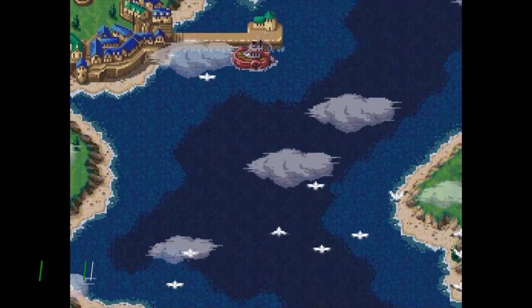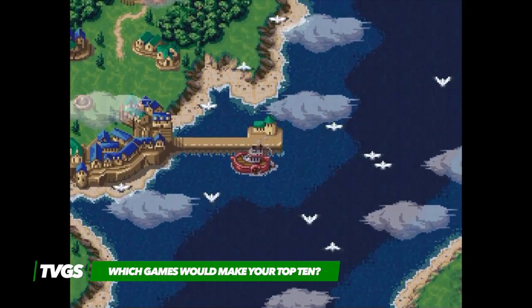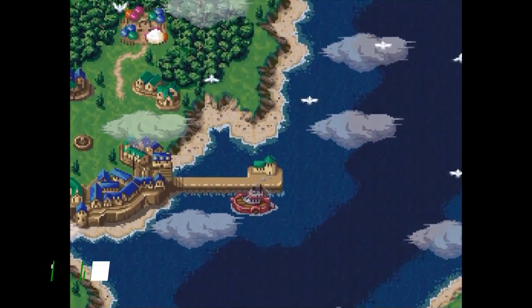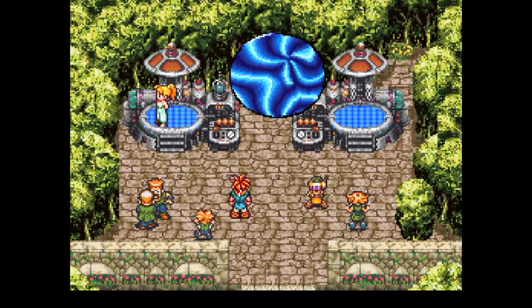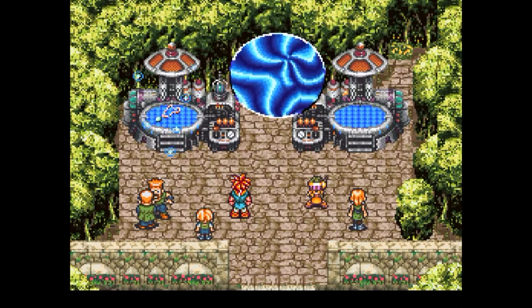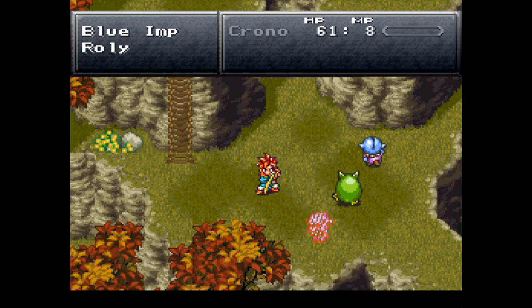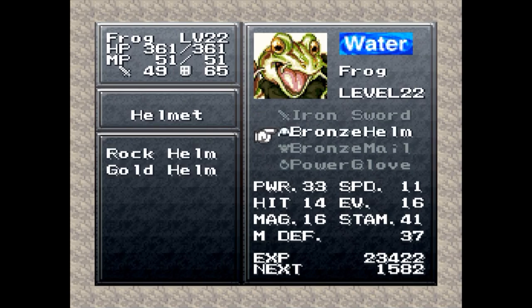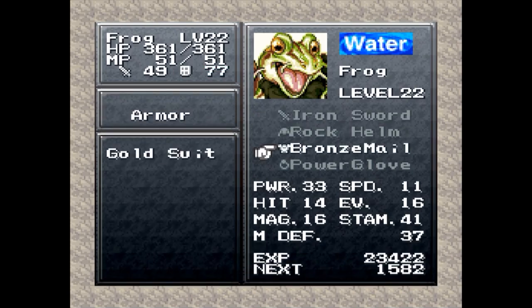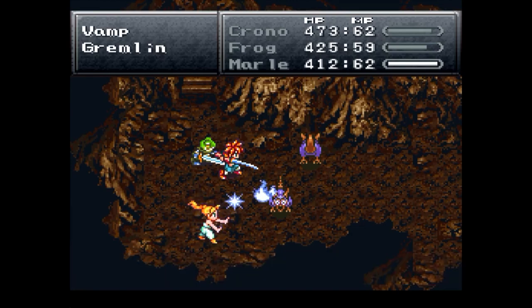Chrono Trigger follows a band of heroes on a time-bending adventure. Set across an incredibly detailed and intoxicating world, the narrative picks up after an experiment involving teleportation goes catastrophically wrong and propels the journey forward. One of the standout aspects of Chrono Trigger is its story, so I won't say much more, other than it is a completely unforgettable experience. Considering the limitations of the hardware, the world presented in the game is absolutely huge, and is home to a diverse set of enemies and NPCs that help flesh out the believability of each environment the heroes encounter.